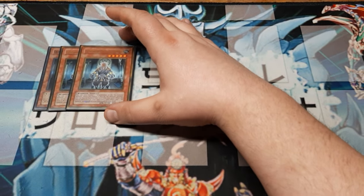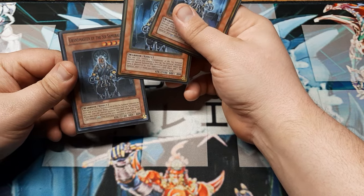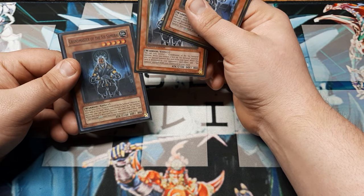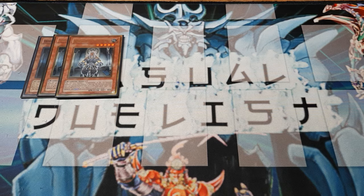First and foremost, 3 copies of Grandmaster. You may only be able to control one of these face-up at a time, but as long as you have another 6 Samurai, this is a free special summon. When this card is destroyed by an opponent's card effect, you get to add one 6 Samurai from the graveyard to your hand. It was always that way — good stuff. He helps us get a lot of combos off.